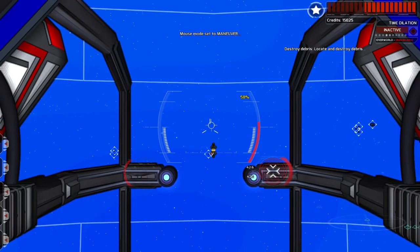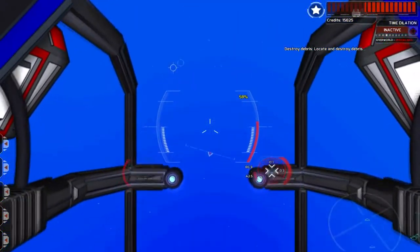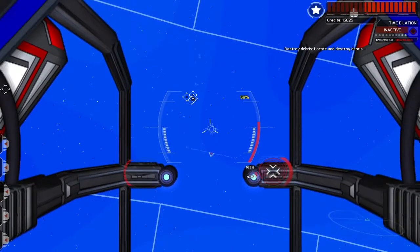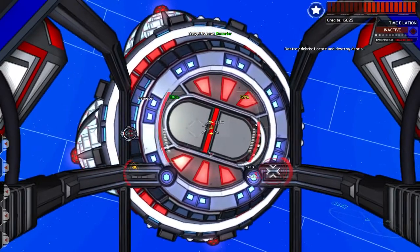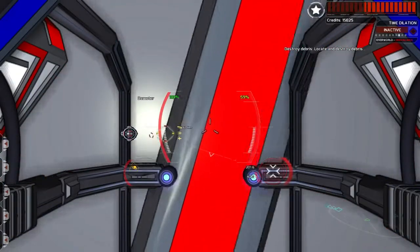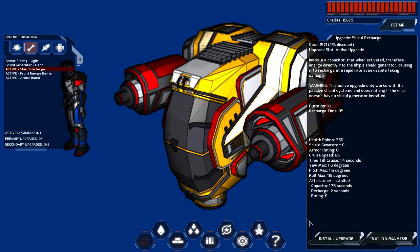Okay, destroy debris. Does it tell me where to go? Not so much — I've got no arrow. I'm going to repair myself because if I don't and I get attacked I'll probably die quite quickly. I'm also going to get the defensive turret again. Repair — completely repaired.